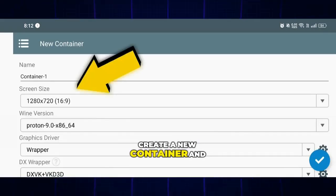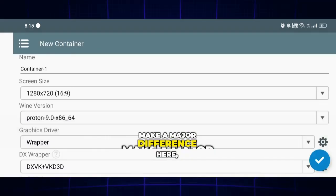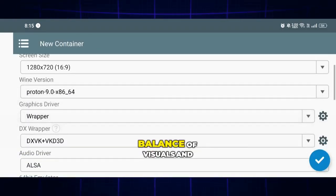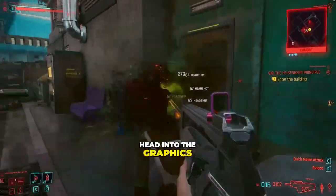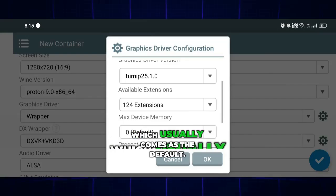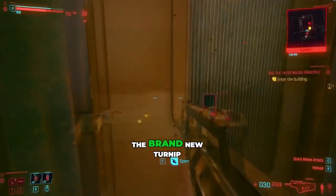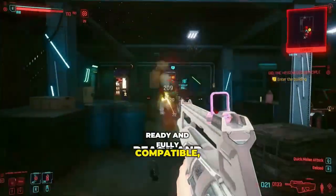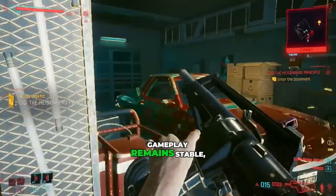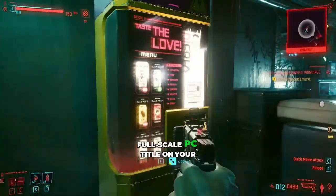Once you open Winlater, create a new container and name it Cyberpunk 2077. Screen resolution doesn't make a major difference here, so you can safely set it to 1280x720 for the best balance of visuals and performance. Head into the graphics driver section and make sure you're using Turnip version 25.1.0, which usually comes as the default. However, if you want to push things further, the brand new Turnip 26 build is also ready and fully compatible, giving you slightly better efficiency and smoother rendering. This setup ensures your gameplay remains stable, fluid, and absolutely stunning.